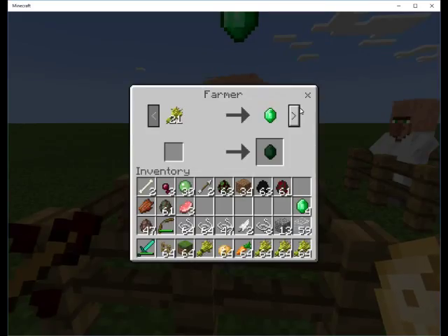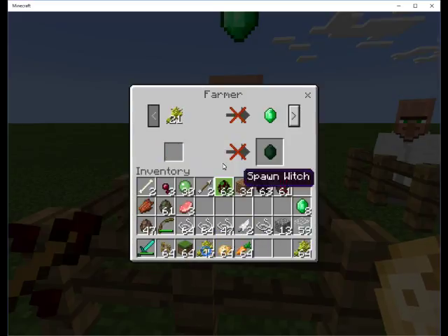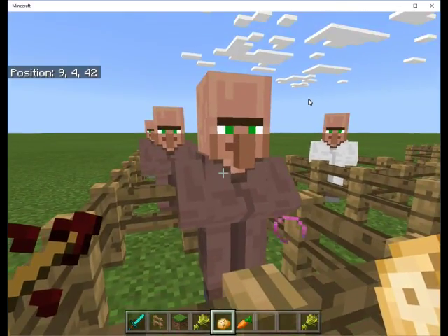Let's go back to the farmer. We're going to shift-click - that gives us 3 trades out of that. He still hasn't locked us out. We are now locked out of doing the wheat trades. We got 8 emeralds - 7 of them from him, 1 from the fisherman.